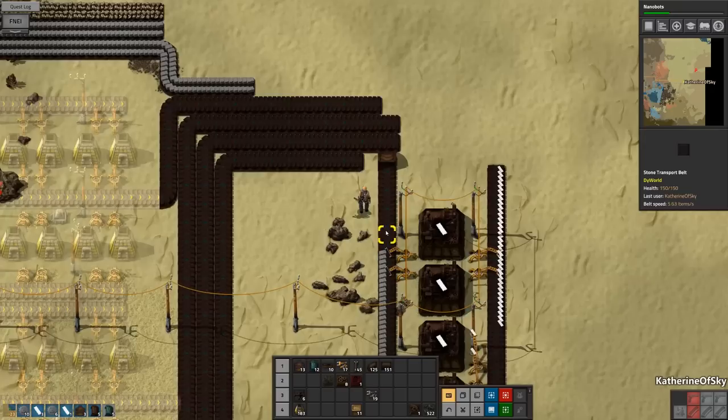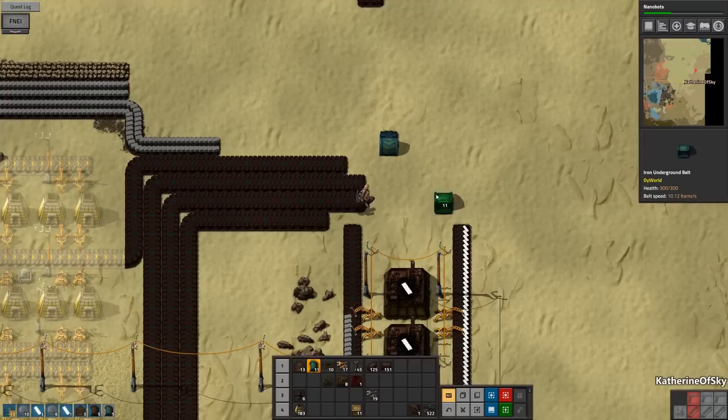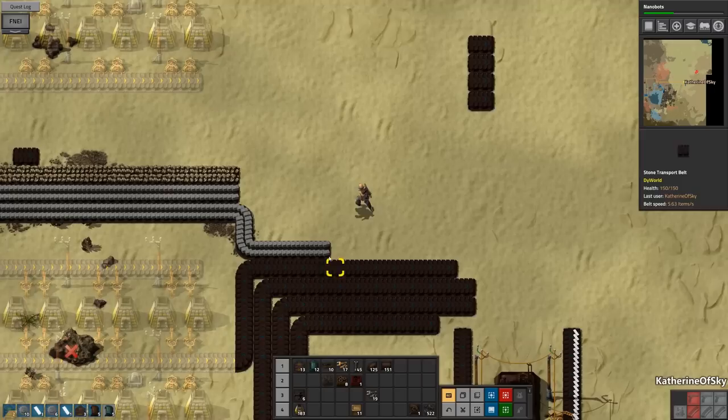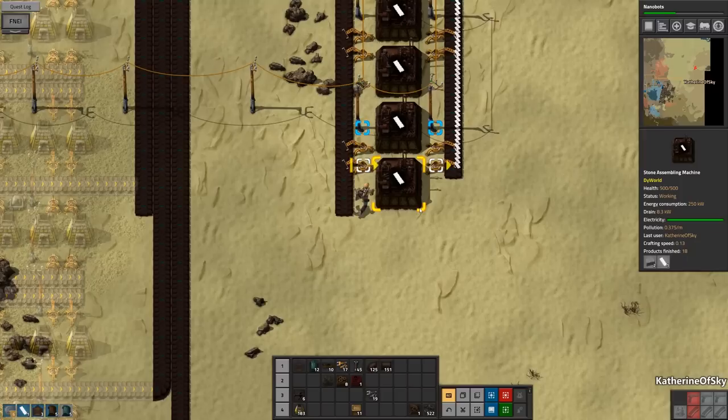What we need to do here is we are starting to lay out the main bus but we found that these undergroundies are a little too short. So we wanted to use the next level up, which tells us the maximum length is seven. Does that mean seven in between or seven from end to end? Let's see: three, four, five, six — six in between. So our plan of having six belts in between is actually a really good one.